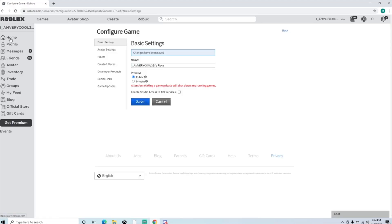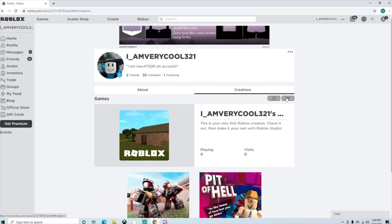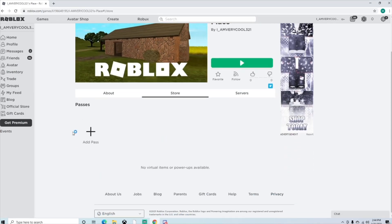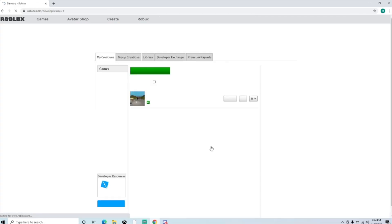So then you click save. Then you go back to your profile, back to your creations, and we just made sure it's public. So there are no game passes here. An easy way to make a game pass is just click Add Pass. Click Manage My Games.